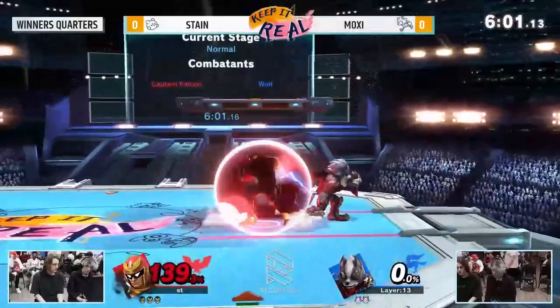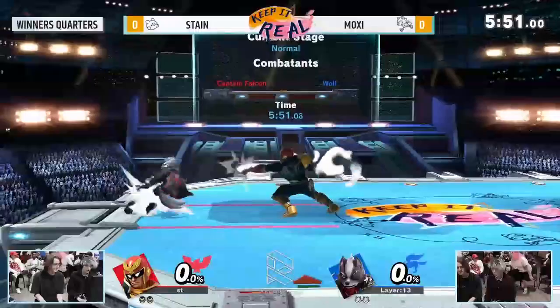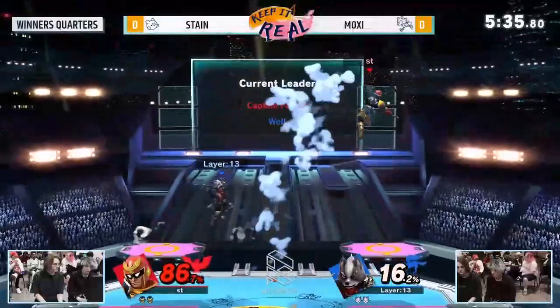Excellent ledge trapping — accidentally turning that around. Good up smash by Moxie to take the stock, and now we have a zero-to-zero game. The way that they're pressuring each other's shields is hard to believe. Their spacing in neutral is so perfect — everything is just really high-level play. It's really nice to watch.